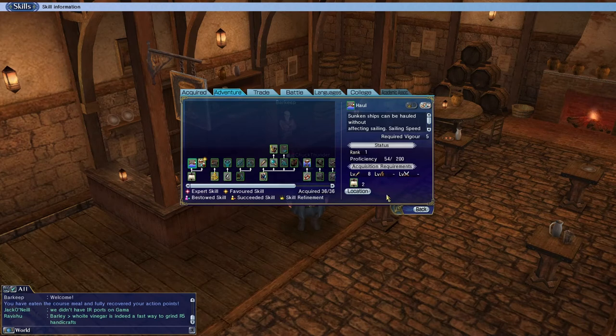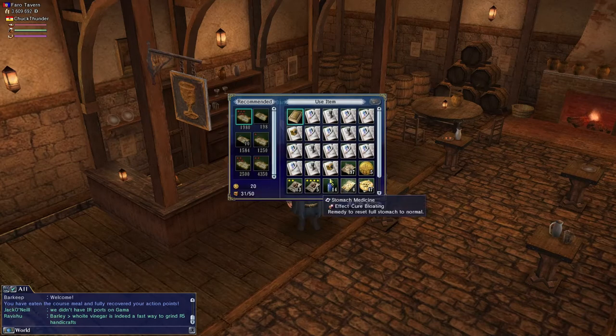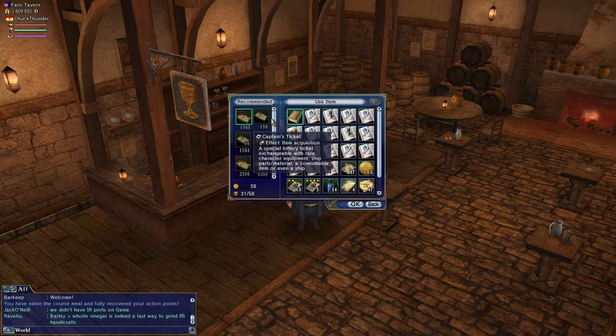You can click on the skills to find out where to get rescue and observe and the others. I happen to be in a job right now that doesn't have any of these favored, but if you have a job that favors these skills, definitely use that — you want to level up haul and salvage so you use less vigor as the ranks get higher. You can also get salvage ropes and other items to help, but I'd recommend just getting the skills.